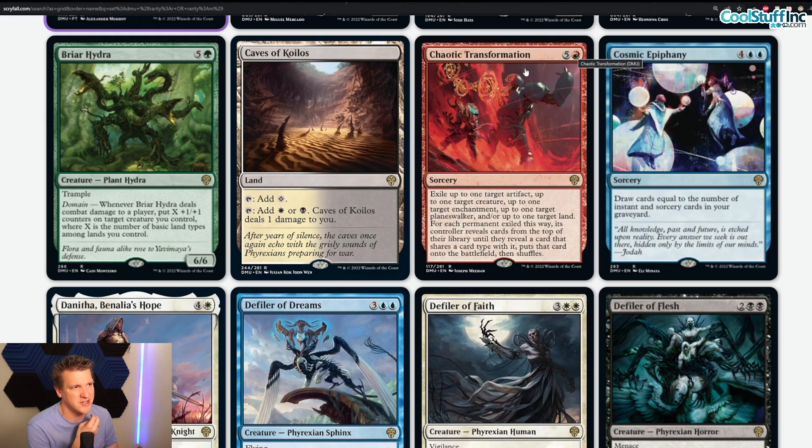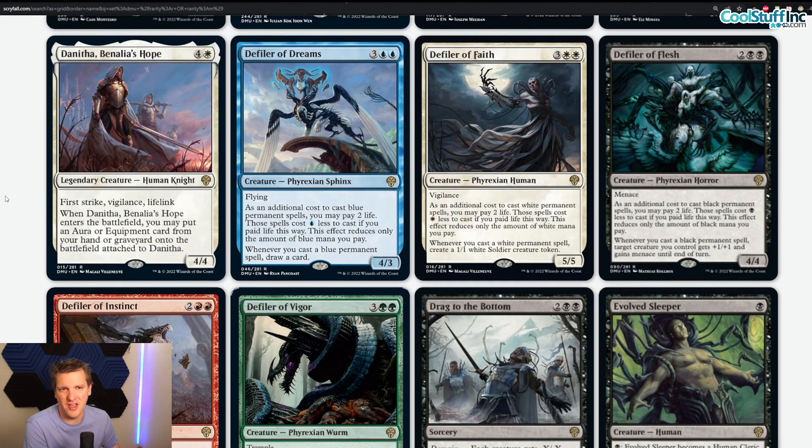Cosmic Epiphany — four blue blue, rare sorcery. Draw cards equal to the number of instant or sorcery cards in your graveyard. I love drawing cards; I hate sorceries. I hate six-mana sorceries. If they don't say 'take an extra turn' I usually don't play them. I'm giving this a zero.